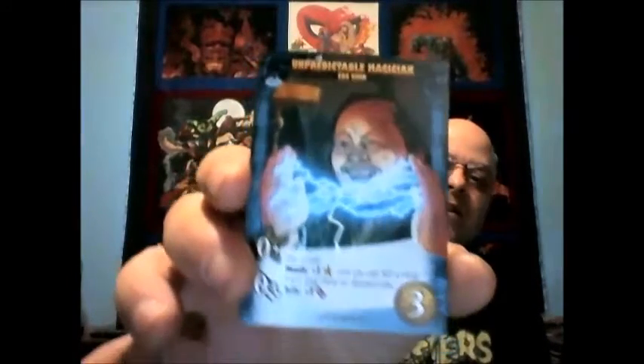This is one of my favorites — it's Egg Shen. He only costs three, but I like it because you have to flip a coin to see what he's going to do for you. Heads, you get plus two recruit and you can KO a card from your hand or discard pile. If it's tails, you get plus two fight. I like that — it brings an element of chance into the game.